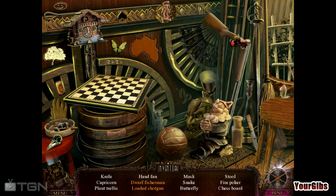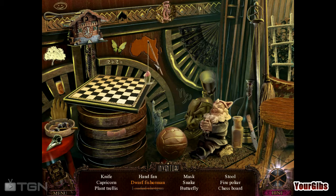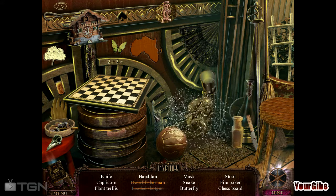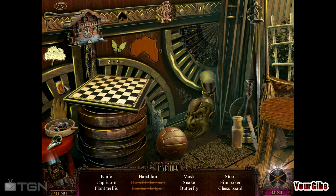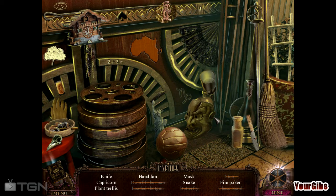Alright, let's go ahead and do the next one here. Hopefully we get to keep that shotgun. Uh-oh. The butterfly is on the wall. Oh, right here. Excellent, you found a butterfly. That's a dirty ashtray over there. Oh, stool. Oh — fire poker! Looks like it. Yep.